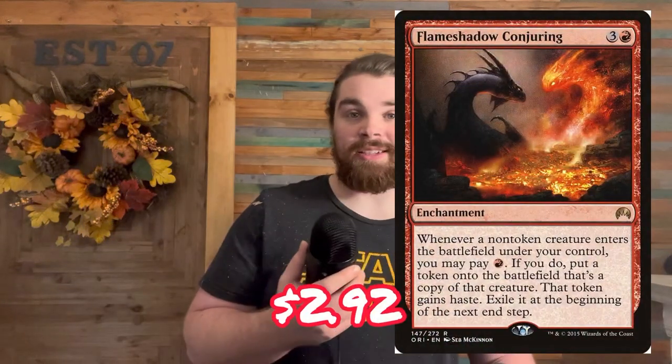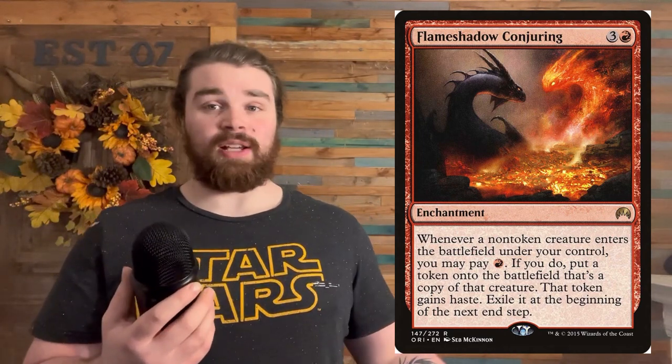Next up we have Flame Shadow Conjuring. I like this card because it's kind of like pseudo-haste — it doesn't give your creature haste, but it's going to double up on your creature for a turn, basically letting you use it the turn it comes down. Additionally, this can double up on all your ETBs. I've been shoving it in some decks to try it out.